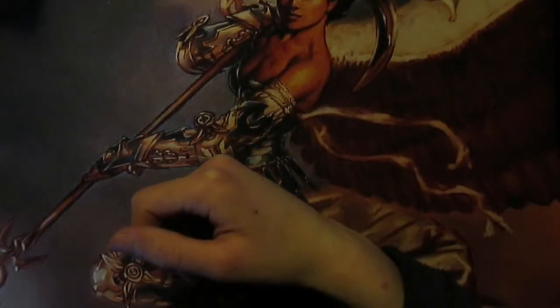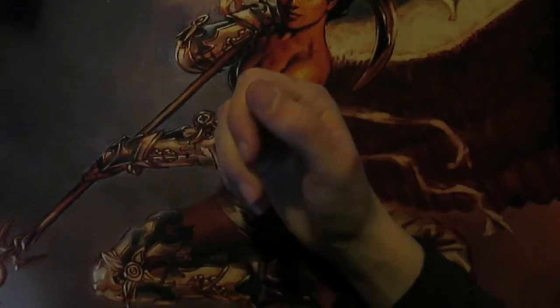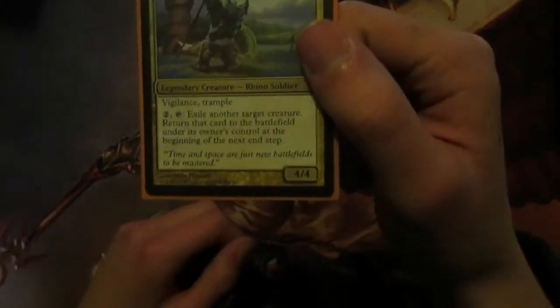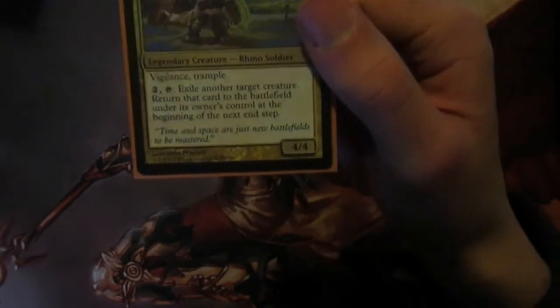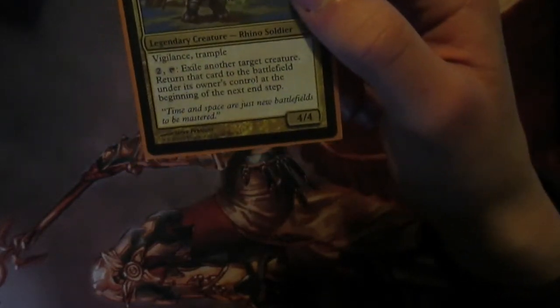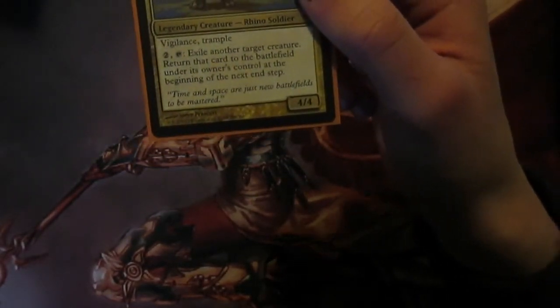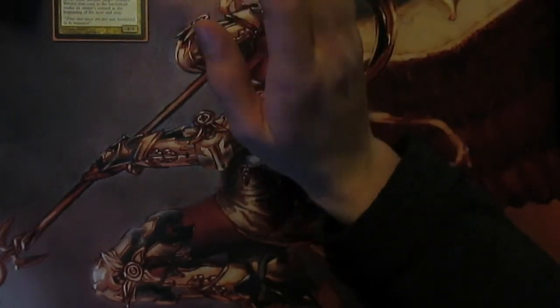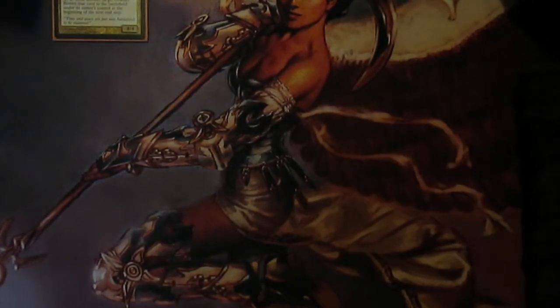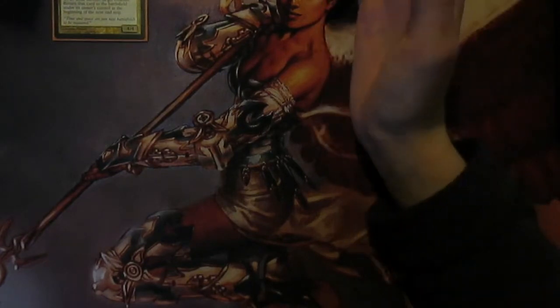Hello, this is SpellSquiresMTG and today we're going to be looking at my Roon of the Hidden Realm deck. This is a blink deck. So what does Roon do? He costs two green, white and a blue. He's a 4/4 Rhino soldier. He's got Vigilance and Trample and he can pay two to exile another target creature, returning that card to the battlefield under its own control at the beginning of the next end step. This deck can utilise enter-the-battlefield abilities, leave-the-battlefield abilities, and make a sort of control deck which we can eventually amass enough creatures to overwhelm our opponents and attack.